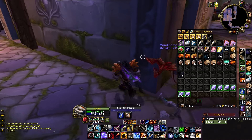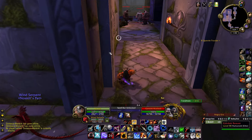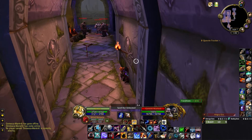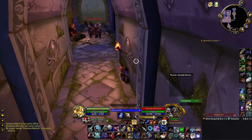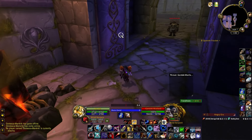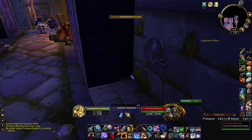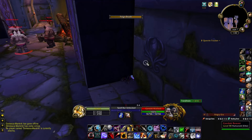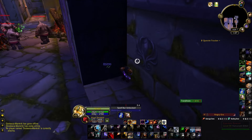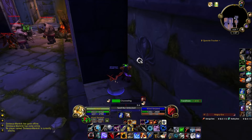Put the pet on stay right here, then send him in on this warlock and put him back on passive. Send the pet in — as soon as we get aggro, send him back to his spot, then run through. Go around this corner right before the boss and feign death when the pet dies. Wait for these guys to fully reset in their spots before reviving the pet, because sometimes they'll re-aggro onto your pet. Summon the pet back out and heal him up.